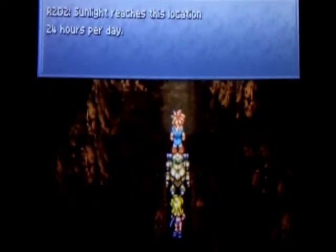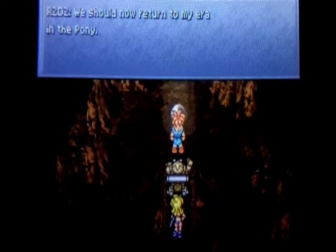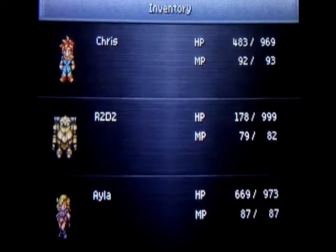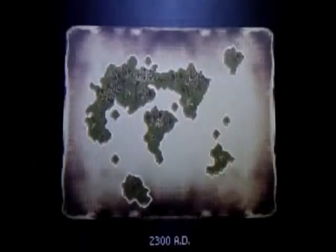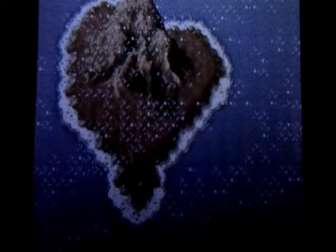The shrine text reads: 'Sunlight reaches this location 24 hours per day — place the Sun Stone here.' We should now return to a future era. That's a hint to go to the future. Let's head over and heal up the party — there's not much more fighting for this side quest. It's just going between time zones to recharge the Sun Stone. The Sun Temple is actually a constant location present in all time periods.